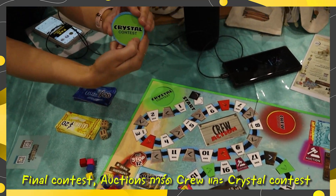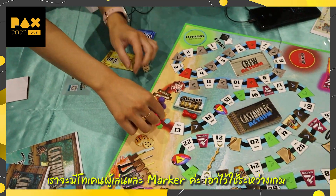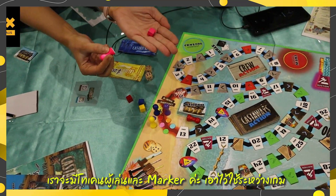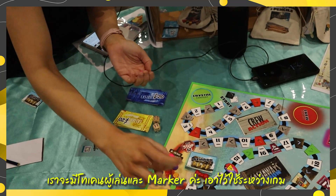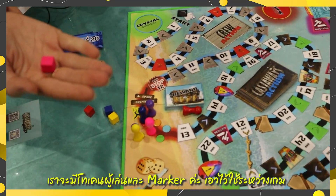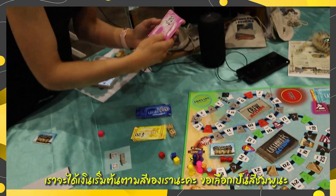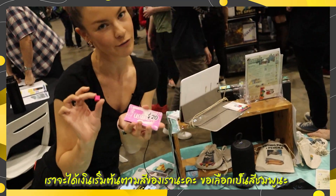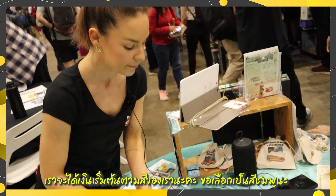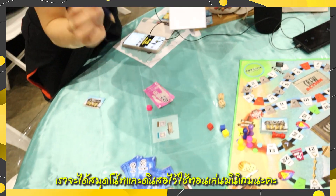And then finally the crystal contest cards, which are the pretty green ones. Each player at the start of the game gets their marker piece and their player piece — you put that ready to go and hold on to your marker piece for use later in the game. You also grab your money, matching the color of your player — so I'm going to choose pink. And then you also get your little notepad and pencil.